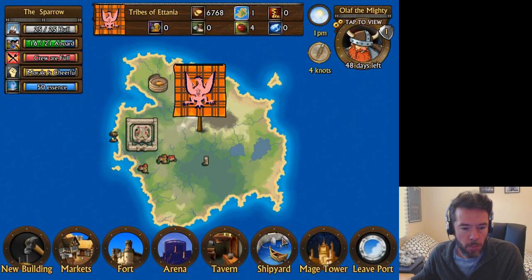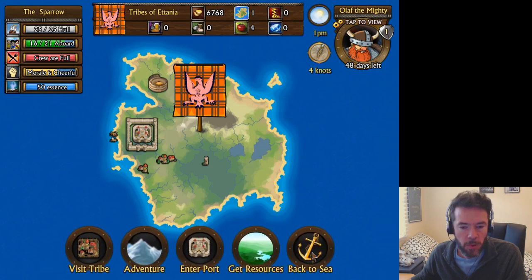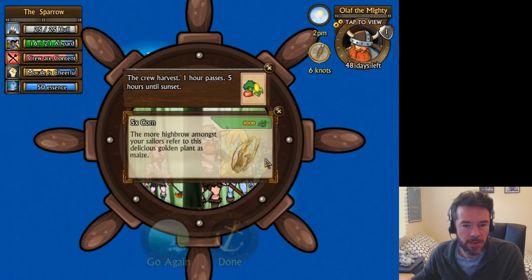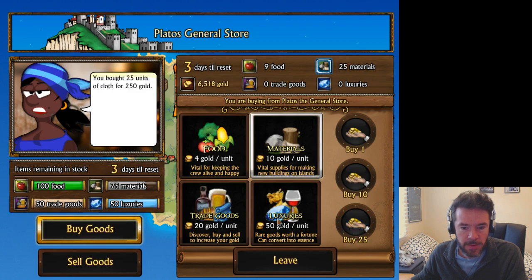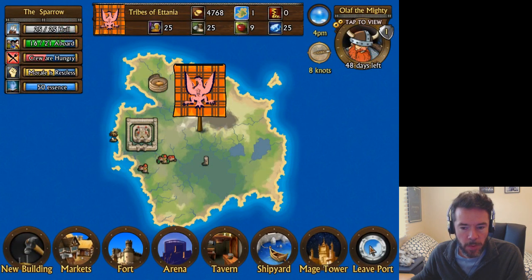We leave port. We actually want to go to the market and we will buy some materials and some luxuries. We've got lots of money at the moment — you don't start off with this amount of money but this particular save game has plenty. So we now have materials, luxuries, trade goods, and food. We're all stocked up and we're ready to go.